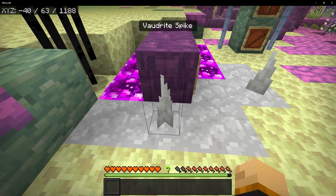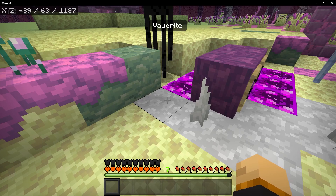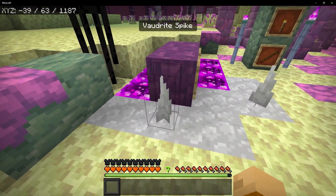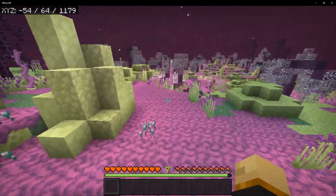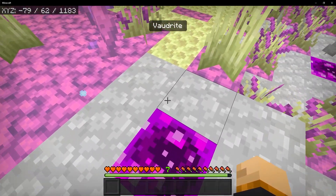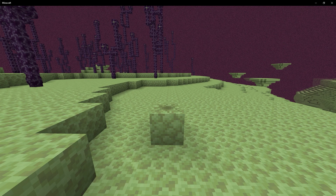There's also a secondary stone called valvium, which introduces valvium spikes. If you stand on the valvium spikes, it will end up damaging you. You can find valvium and valvium spikes around these lakes of void liquid. If you stand on the void liquid, it's going to give you Weakness 3 and Poison 4.